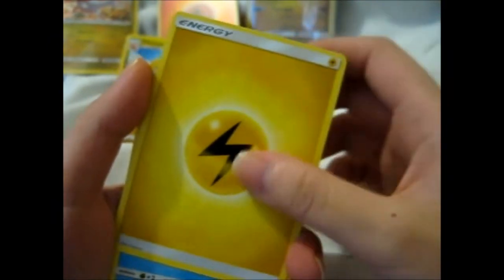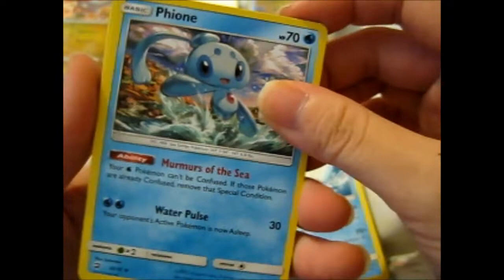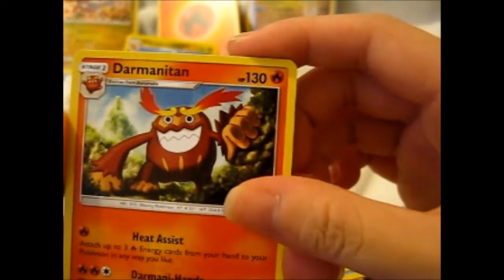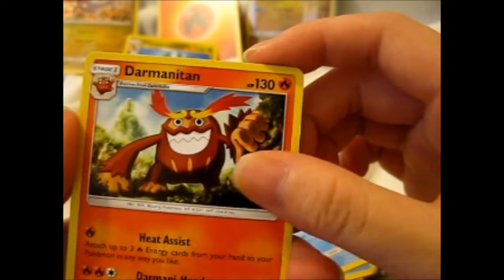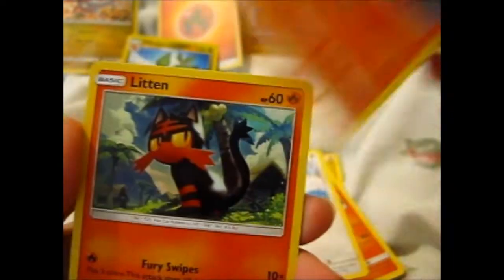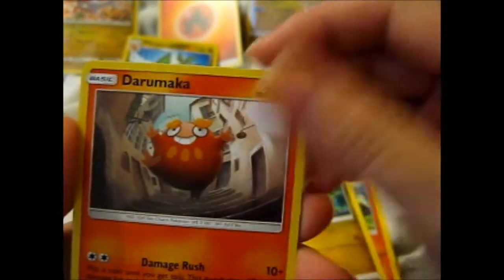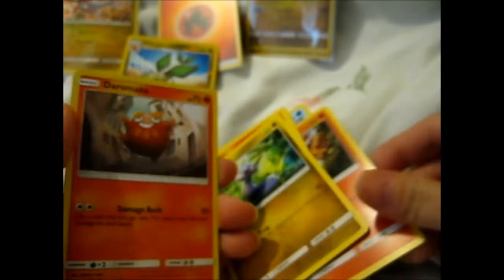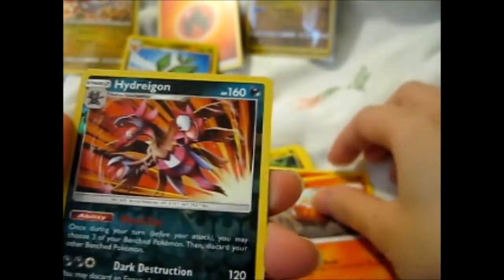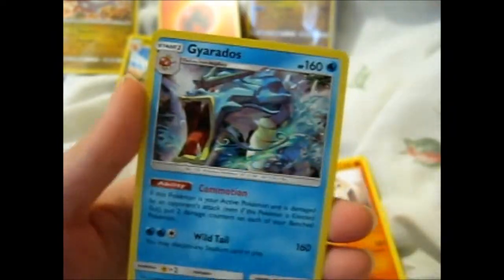We got a Lightning — oh, Electric Energy again. Lapras, Fioni, Dharuman Etan — really weird. Swablu, Flitten, Tratini, Darumaka. We got the solution chain there, a Reverse Hydrogon, and a Gyarados.